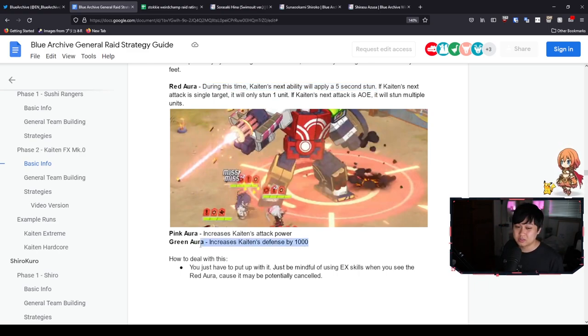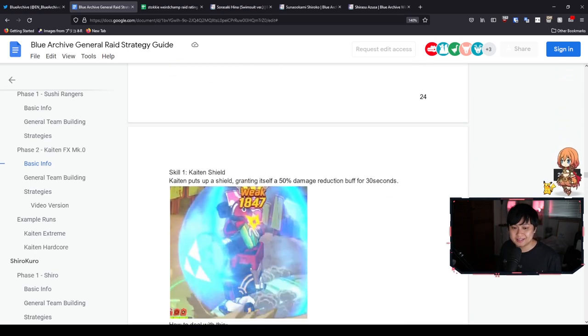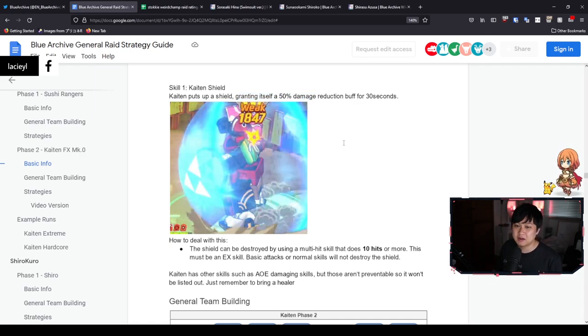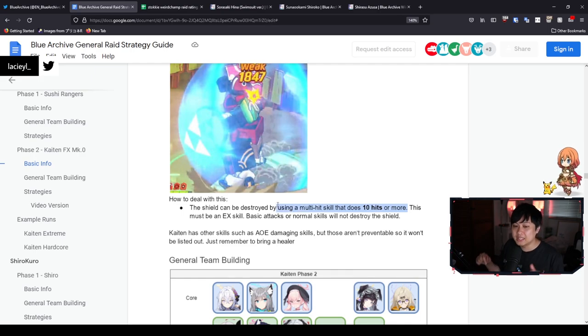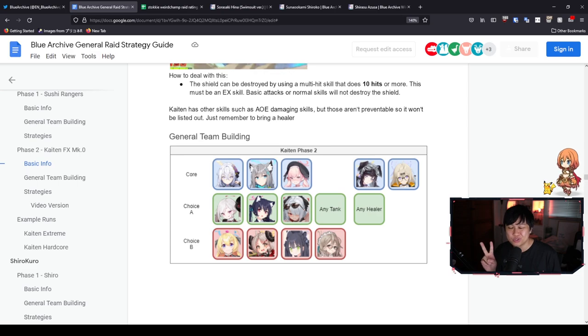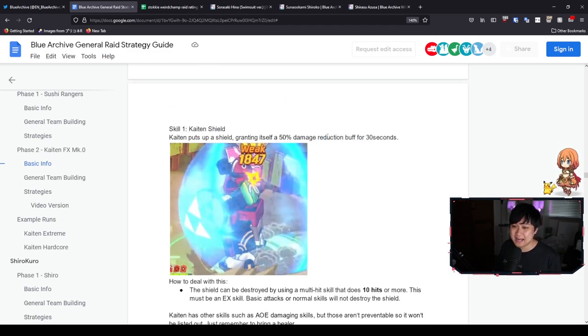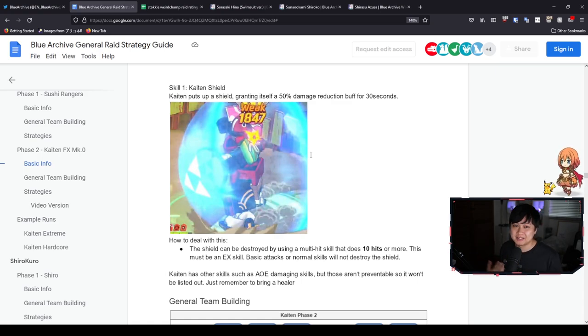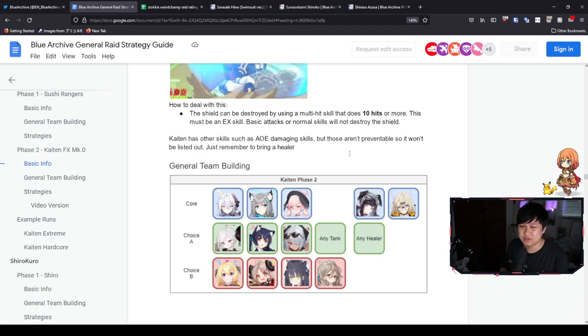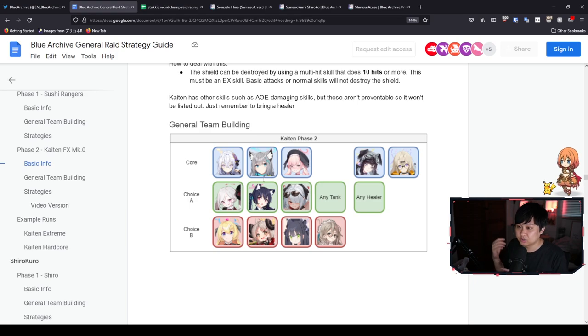For the green aura, you don't want to use EX skills when he's buffed with the defense. But the most important skill to deal with is the shield, which grants a 50% damage reduction for 30 seconds. You can actually remove this shield by using EX multi-skills that do 10 hits or more. This is why Shiroko is in the core section — her EX skill at 2 cost does 10 hits, making her the very important shield breaker. 30 seconds of 50% damage reduction would just destroy your scores. For healing, Koharu is great, but you could also use Serena, Hanae, or Fuka — any healer is required.